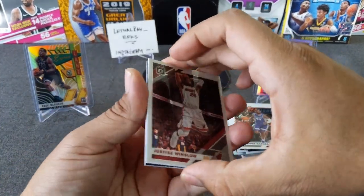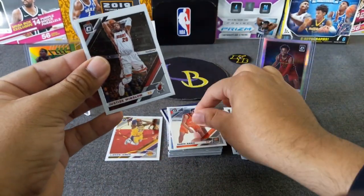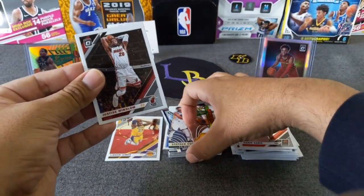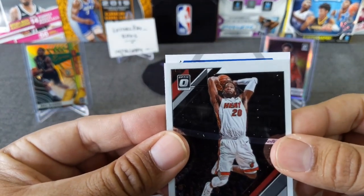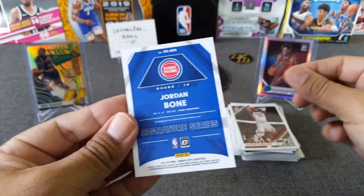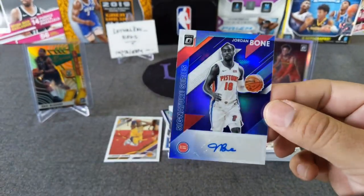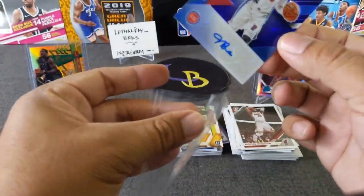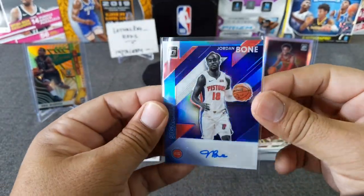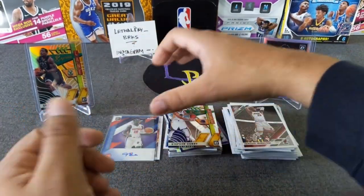Let's go ahead and see what we can get out of this auto. Hopefully something nice. We got Express Lanes of Stephen Curry - very nice! Let's see what we get out of here - it's blue. JBN - Jordan Bone. Nice, so it's a rookie at least. Jordan Bone, rookie from the Pistons. I love these signature series autos - they look very clean. Two autos in the last opening and another auto here in the same box of blasters, so it hasn't been too bad.